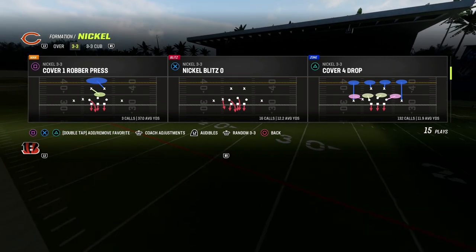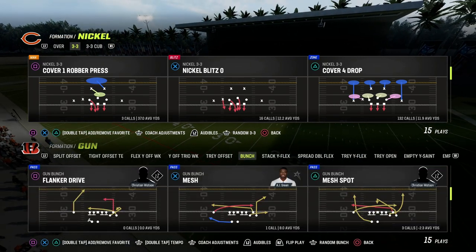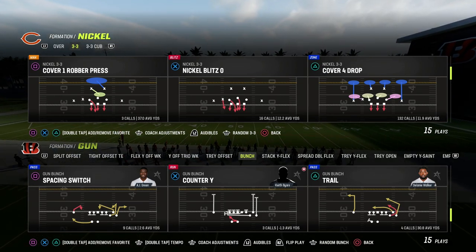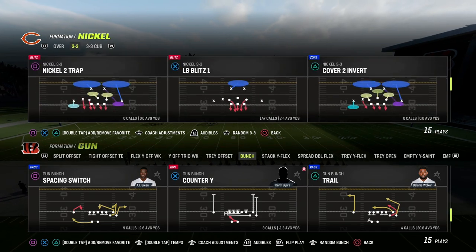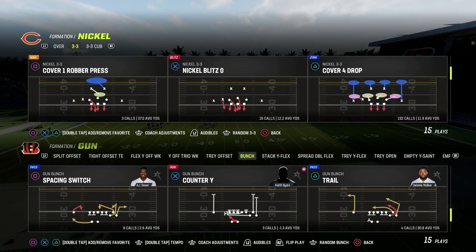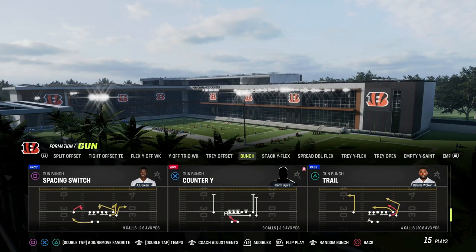The play we're going to be taking a look at today is Verticals. If you want to get my entire Gun Bunch Offensive eBook, make sure to join the Patreon. It's only $10 to become a member and it'll get you access to all of our Madden 23 Offensive and Defensive eBooks. We've got several different versions of the Gun Bunch broken down in the Patreon.